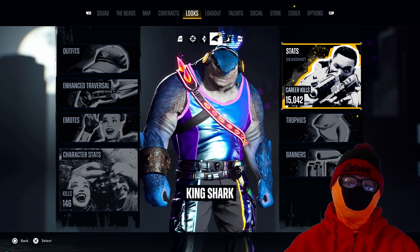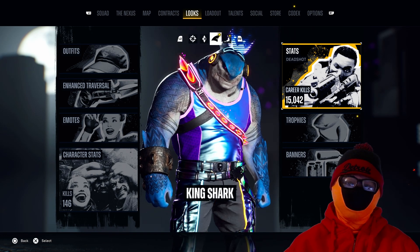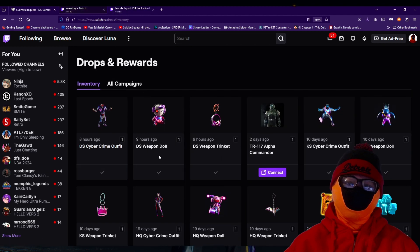In order to obtain them, all you have to do is take a visit over to Twitch. Watch anybody that's currently streaming in the category. Watch them for an hour and 30 minutes, and then every 30 minutes you will get a drop. The first drop you will get will be a weapon trinket, then the next 30 minutes it'll be a weapon dog, and then for the last 30 minutes you will actually get the cyber crime outfit. Once you have them on Twitch, go to your inventory, look at your drops, claim them, and make sure your WB Games account is also connected to Twitch, and then your items will show up in game.